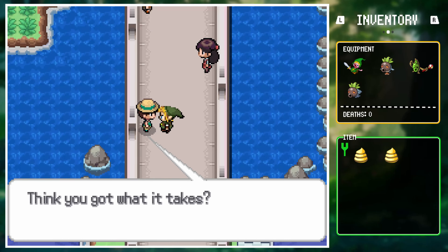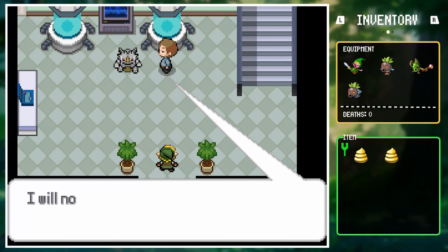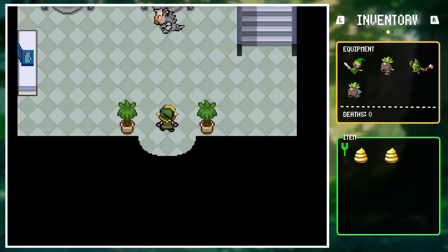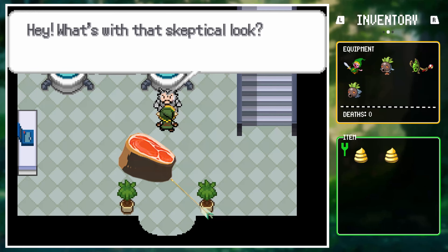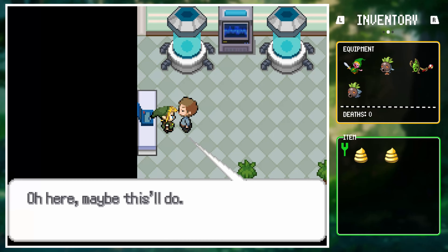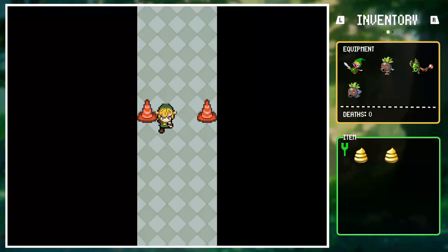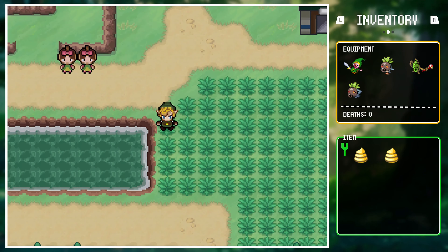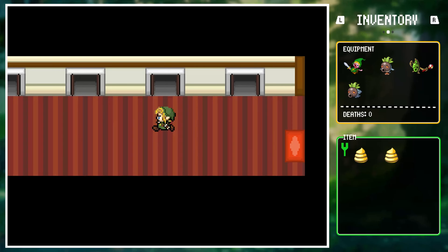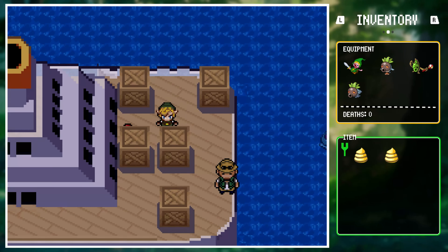Link made his way through trainers on the upcoming routes towards Bill. Link was confused why people would be interested in fusing themselves with Pokemon, like why anyone would think attaching meat to equipment would be a good idea. By helping Bill, Link gained access to the SSAN. It didn't take him long to arrive in Vermillion City. Boarding the ship, he was impressed by its sheer size but still thinks the King of Red Lions was a better ship.